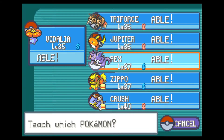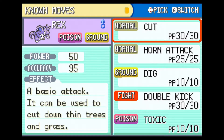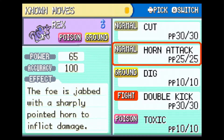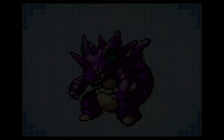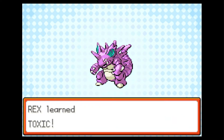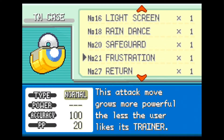We're going to go ahead and teach Toxic. Everyone can learn it, but we're giving it to Rex because he doesn't have a poison type move. This is a tough one actually, because all these moves are really good. I'm inclined to do it over Horn Attack. I really like Double Kick, but Horn Attack is really powerful. We'll teach it over Double Kick, because we always have the option — if Rex really needs a fighting type move, we can go back to Cerulean City and pick up Mega Kick or Mega Punch.